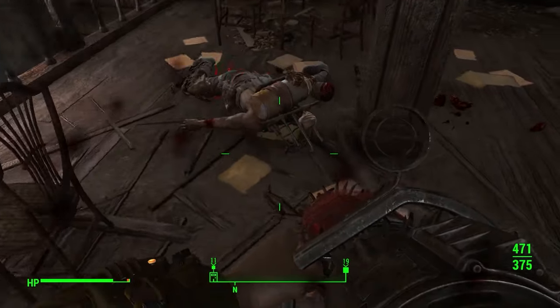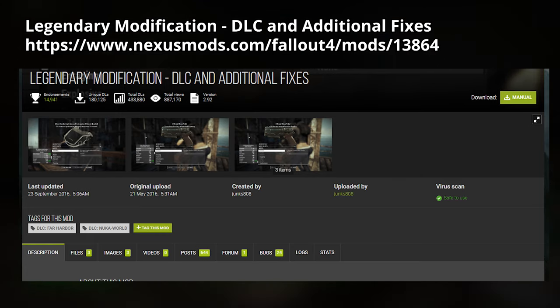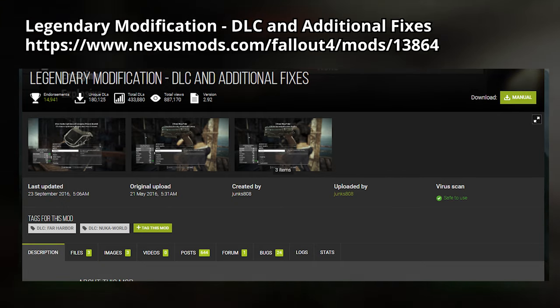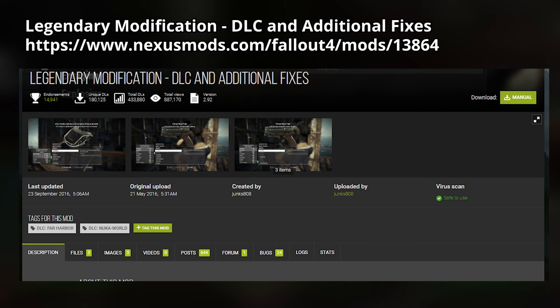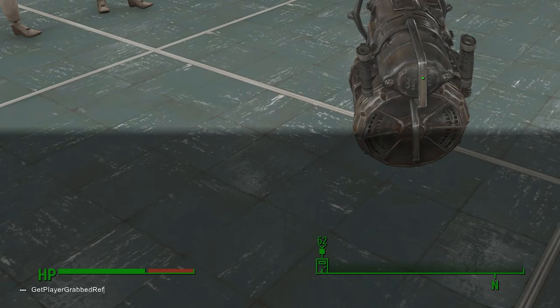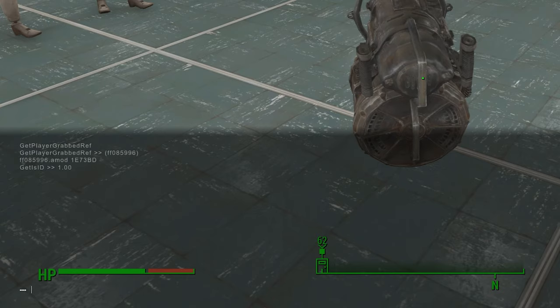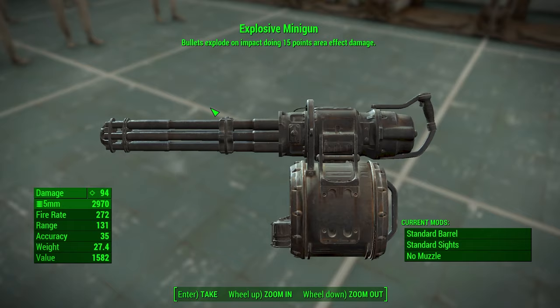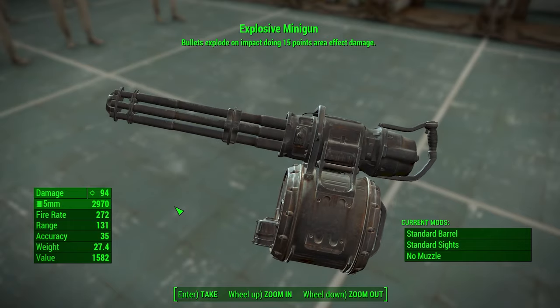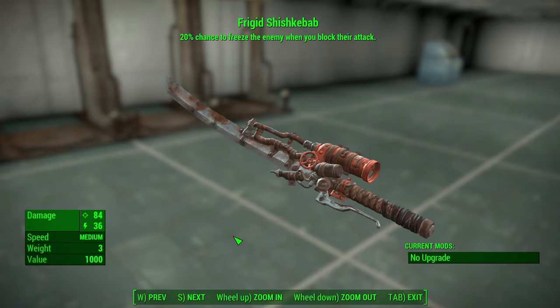Many people work around this by using mods such as the Legendary Modification mod created by Junkz 808, which allows you to modify armor and weapons with legendary modifications at workbenches. Additionally, you can use console commands to add any legendary prefix you want to any weapon or armor. However, what if you want to find a legitimate way to target specific legendary items without using mods or console commands? Is it possible or are we destined to depend solely on the random number gods to bless us with the best legendary items instead of completely useless ones?